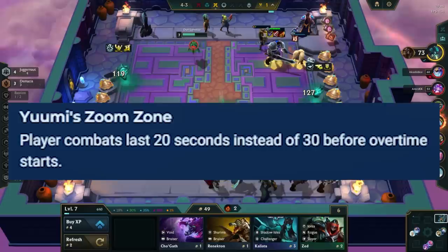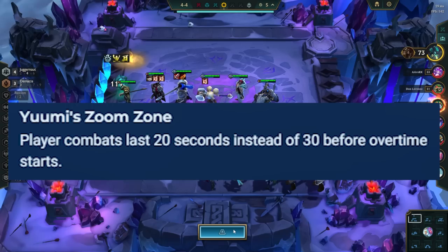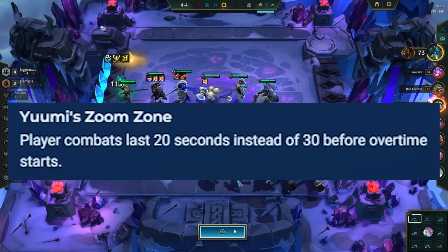Yuumi's Zoom Zone makes overtime start after 20 seconds instead of 30. In overtime, champions get a lot more AP, AD, and attack speed, meaning everybody's DPS is greatly increased. Overtime is generally bad for melee carries, as they have to spend time walking to the next target — ranged carries can burst them down while they walk. This portal is also bad for comps that can't handle burst damage.